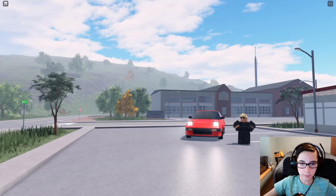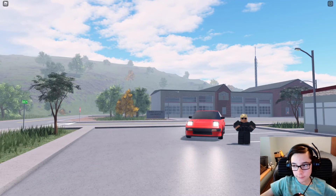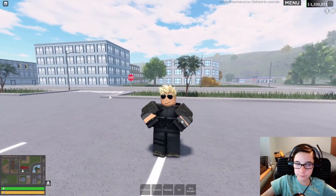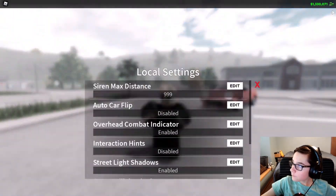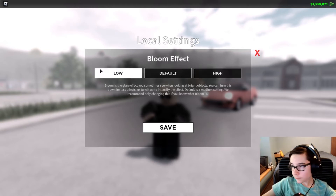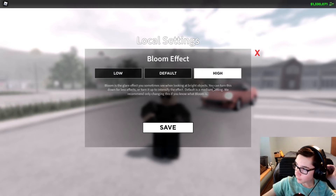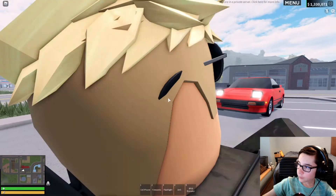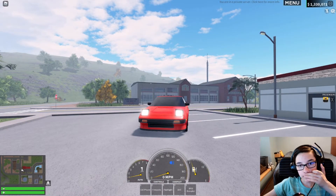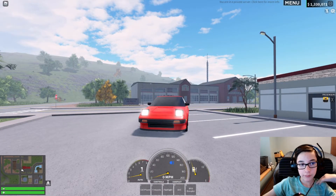Now let's go into the bloom effect. You've been watching this video wondering why it looks like I have shaders on — it's not shaders. It's a new setting in your game settings. If you click your local settings icon and go to the bottom, you can choose what the bloom effect is. It's a glare effect you sometimes see when looking at white objects. You can turn it down to reduce the effect or turn it up to intensify it. Default is the median setting. I have my bloom at max and the game just looks two times better. They also updated the game lighting, which adds to it.